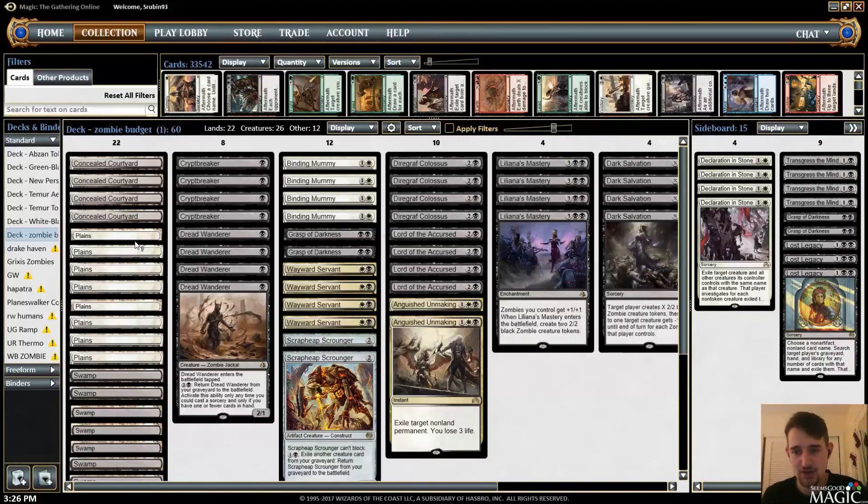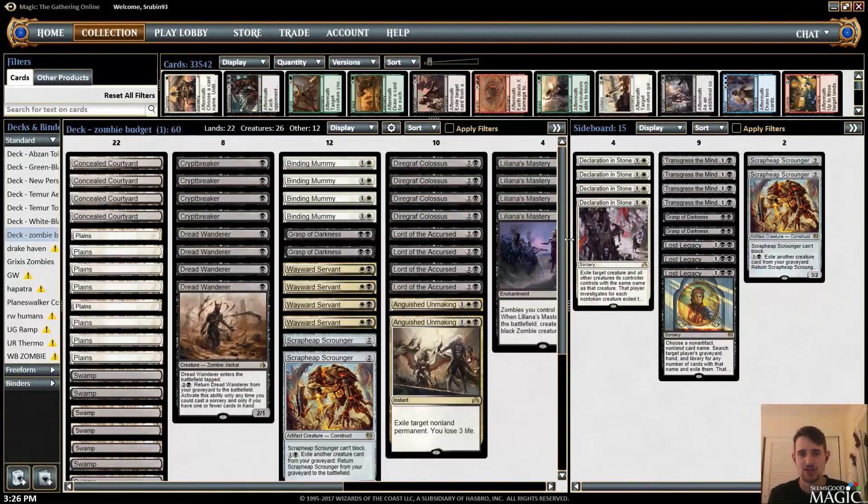In the sideboard against Marvel we have the Lost Legacies and Transgresses. Against the zombie mirror match we have Declaration in Stone. Against control we have the Scrapheap Scrounger and Transgress. The Lost Legacy does double duty here in the board. So I really like this list — started running it through a little bit of a ringer for you guys.